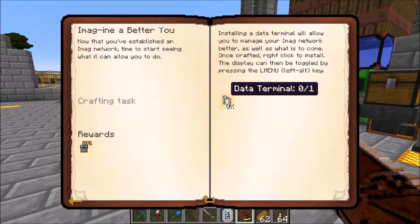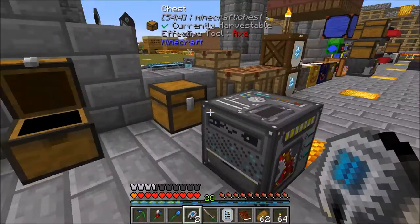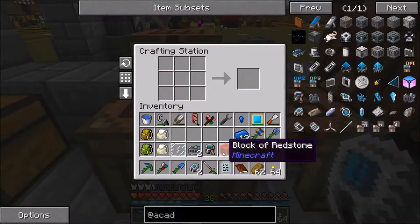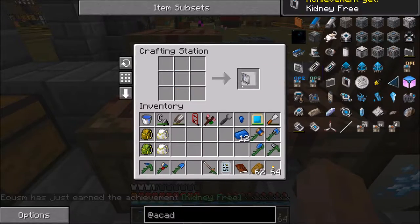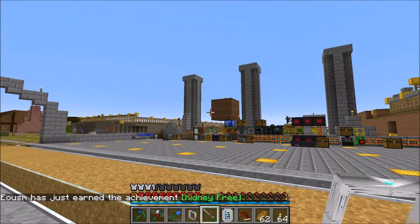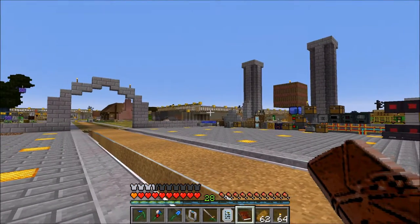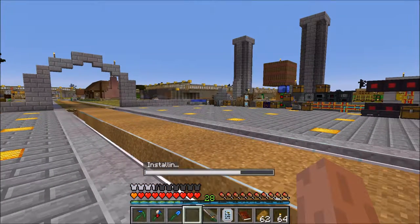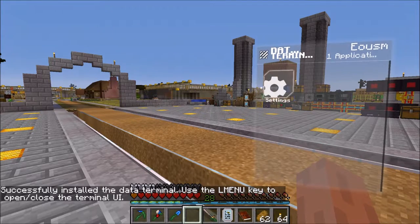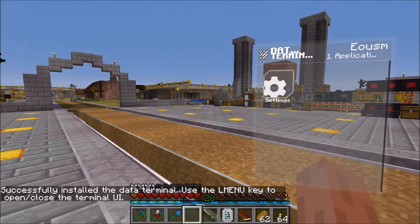The data terminal — this is the one I've been tempted to play with off-camera, but I was good and I waited. Right-click to install, then can be toggled by pressing the left alt key. So right-click. It kind of wibbles — move your mouse over. Settings. Don't need those, don't need that. Left alt. There we go.